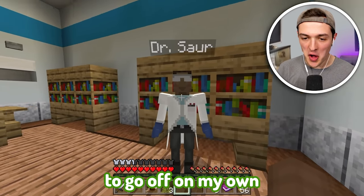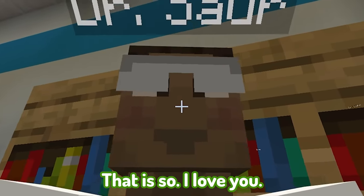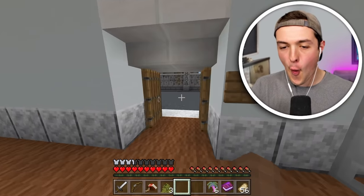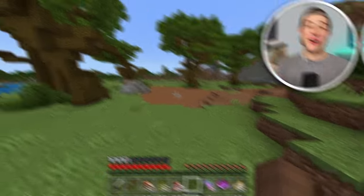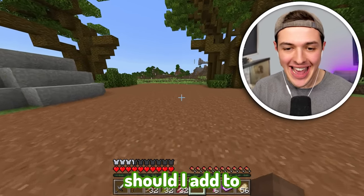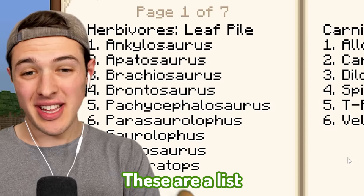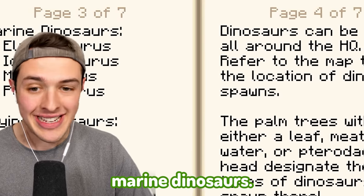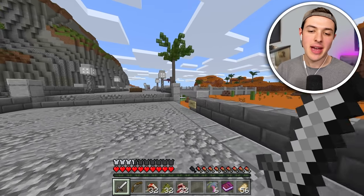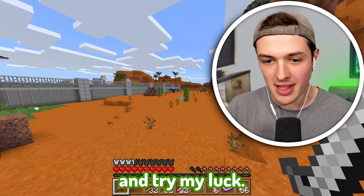Dr. Saur just let me know that it's time to go off on my own and capture dinosaurs for the Beckbro Jurassic Park. Thank you, Dr. Saur, I love you. What an exciting day, ladies and gentlemen! I want you guys' help - what different dinosaurs should I add to my dinosaur zoo? My goal is to get as many people in my zoo as possible. There's herbivores, carnivores, and also marine dinosaurs, and a flying dinosaur. I've already gotten my hands on one herbivore, so let's go over to the carnivore section and try my luck.